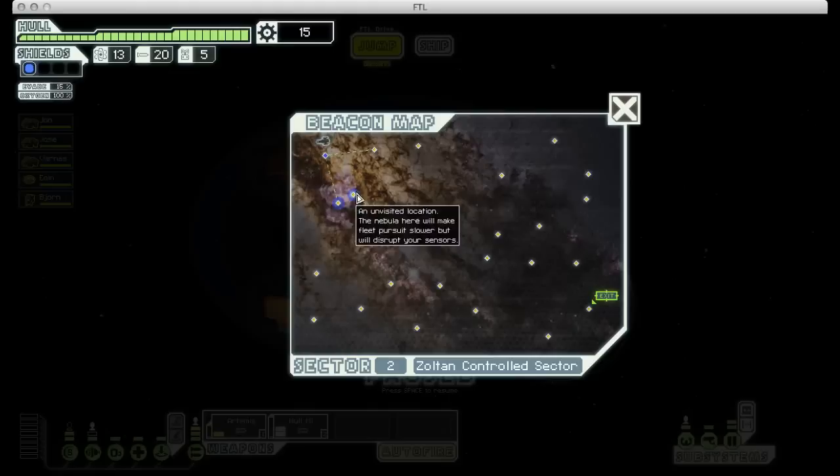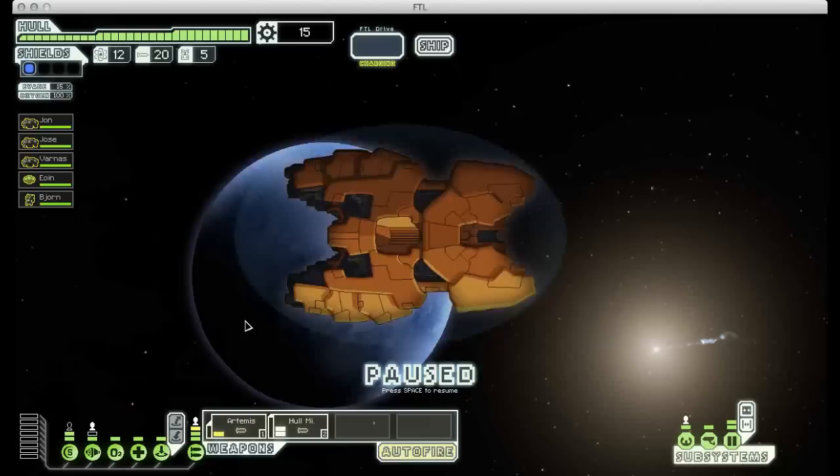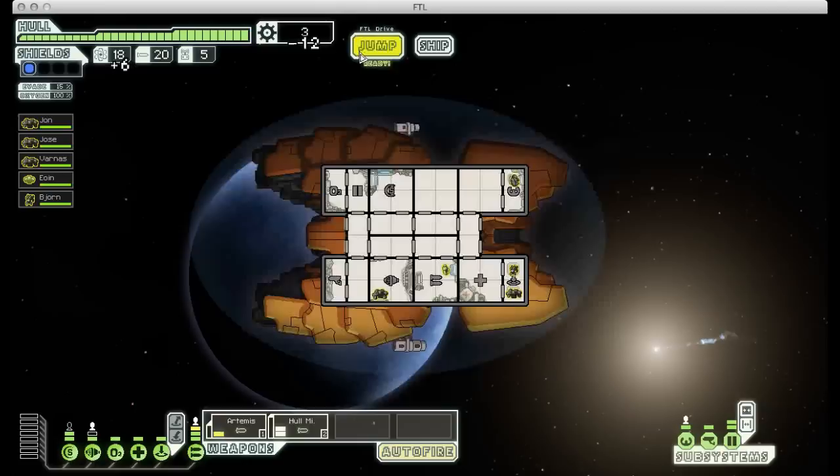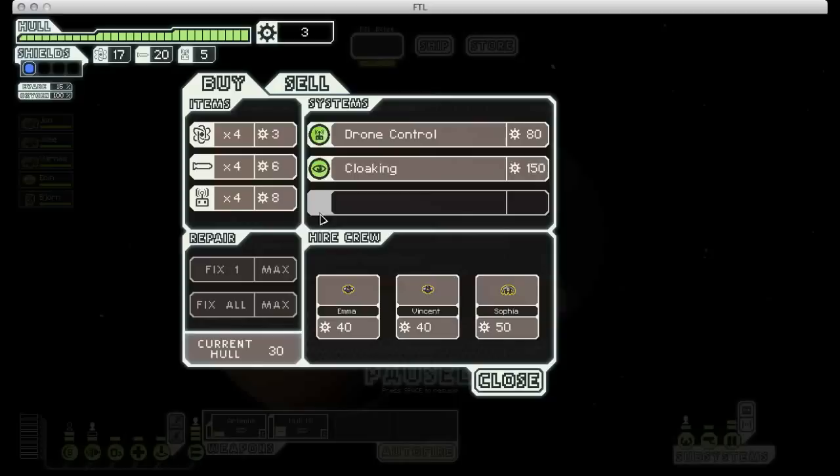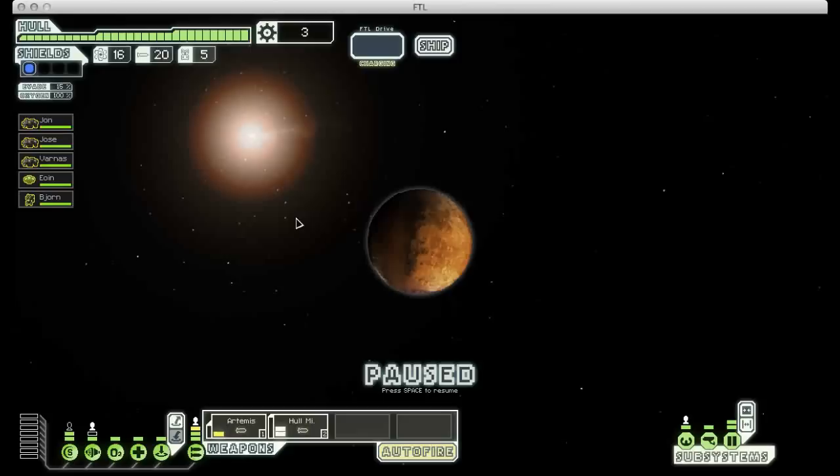I have to go to the Zoltan sector just because it's safer, but dealing with Zoltan shields is going to be a pain when I only have missile weapons. Here we could buy some fuel for some scrap. I've only got 15 scrap, so I might as well. Now I don't have to worry about fuel for a while. Of course there's a store right here - Murphy's Law. It doesn't have any weapons or anything, so it's not really that much of a loss.